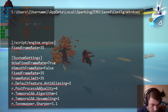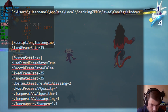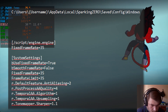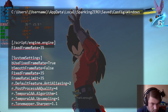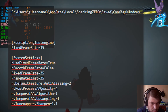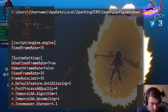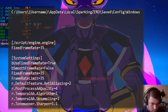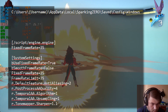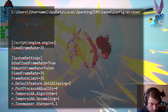You'll need to use: 'UseFixedFrameRate=True', 'SmoothFrameRate=False', and set 'FixedFrameRate' to match your system's capability. I'm running at 35 because my graphics card is bad — I'm upping the graphics settings and lowering the frame rate so I can get smooth gameplay below 60 fps with no slowdown. If I tune up the graphics settings without doing this, I get 40 or 30 fps and the game is super slow.